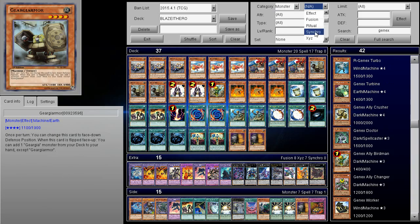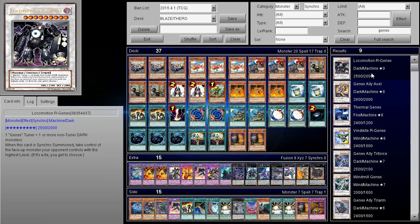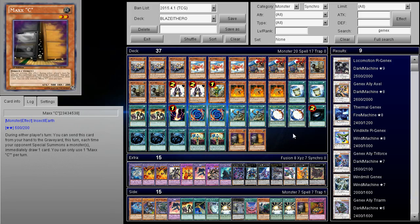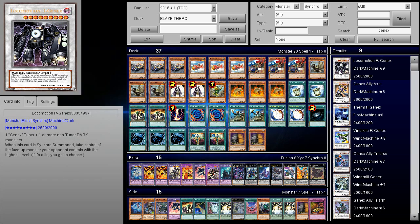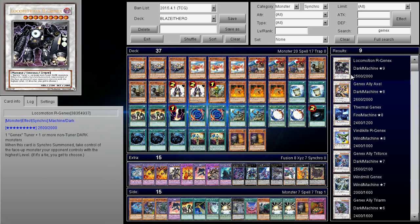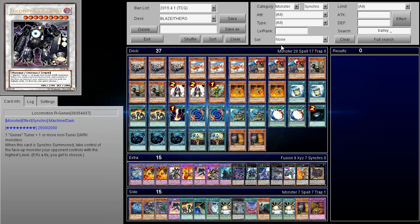The card I was thinking of is Locomotion R-Genex — it's a level nine Synchro that requires a Genex tuner and one or more non-tuner DARK monsters. When it's Synchro summoned you get to take control of the face-up monster your opponent controls with the highest level; if it's a tie, you get to choose. So if you're playing the Dark Law version you can potentially make this and take your opponent's best monster, which can be really annoying for them.